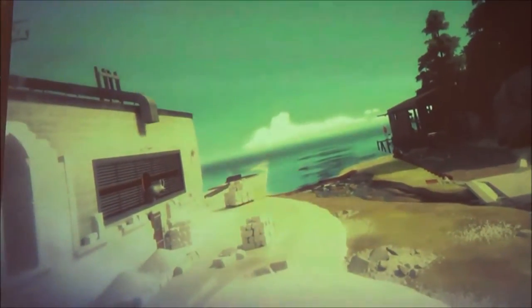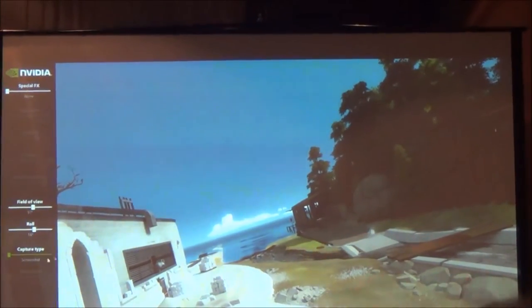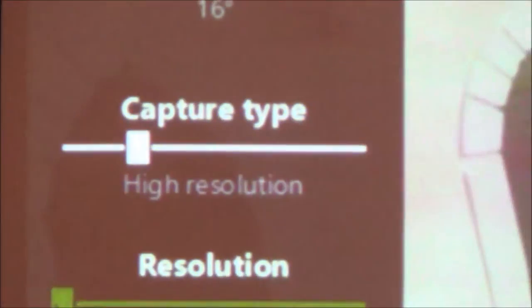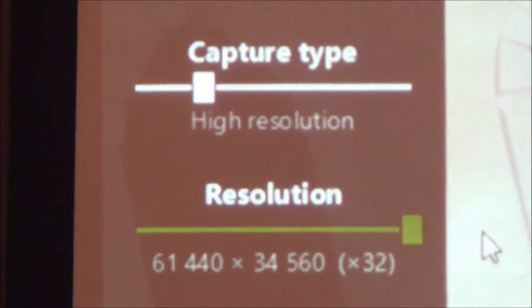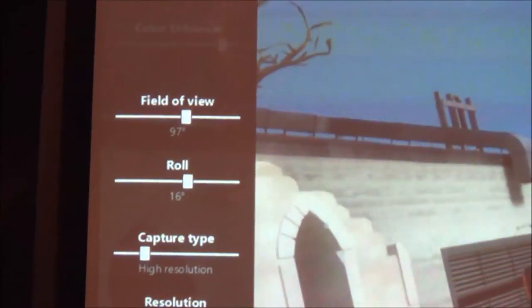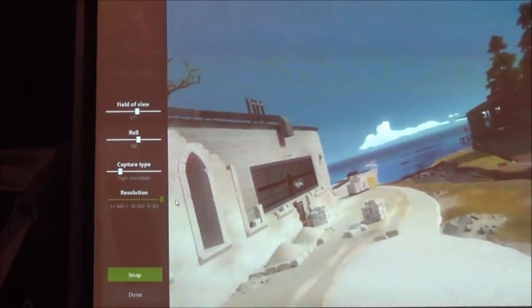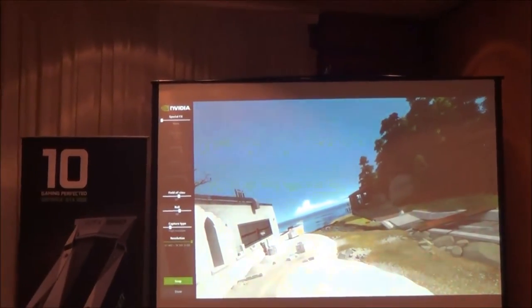Take a screenshot like this while still in game — everything is paused and we can take a photo based on what we think looks good. On the bottom we have capture type: we have the regular screenshot, or like what Nick said, we have high resolution or super resolution that lets us choose up to 32x your screen resolution. Out of today, the highest would be 32x 4K, which renders a 4.5 gigapixel file.